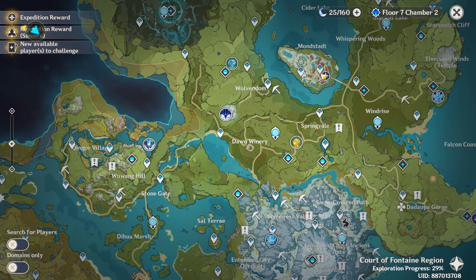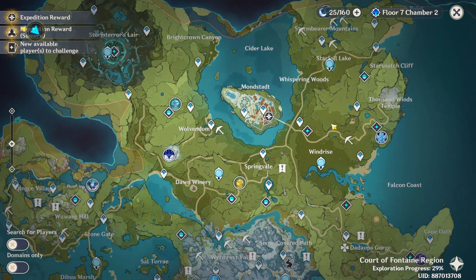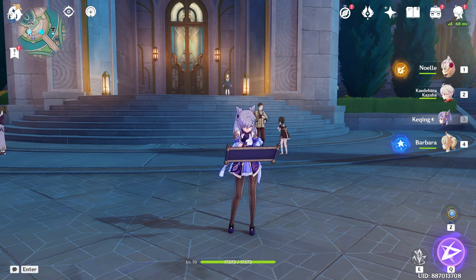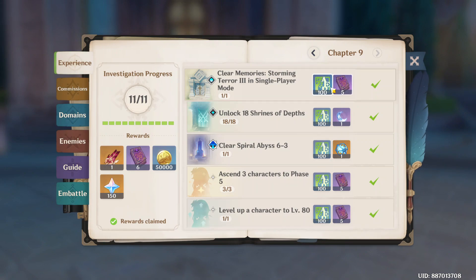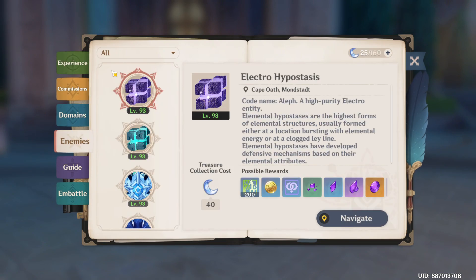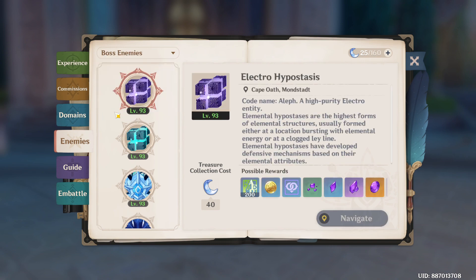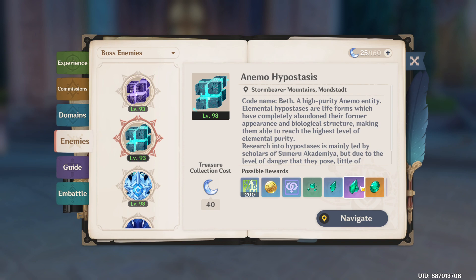If you're confused or want to know where to get a certain item, or which boss provides a certain item, you can always check this book. Open enemies, then filter all the boss enemies. Usually, crystals can only be dropped by boss enemies. For example, the Electro Hypostasis — these are the drops, and for the Anemo boss, these are the drops.